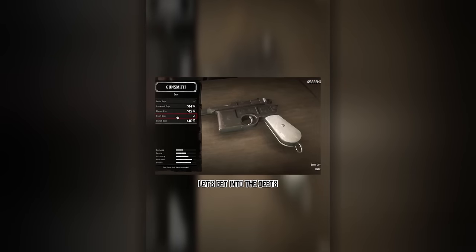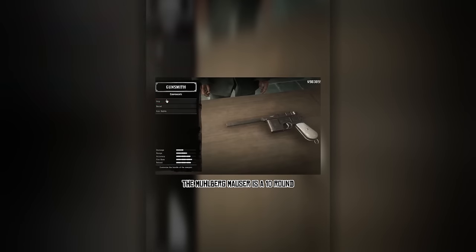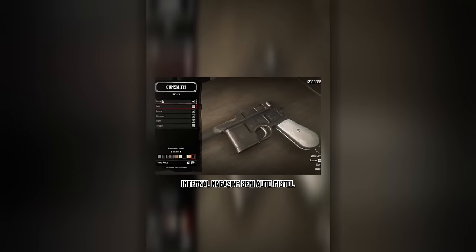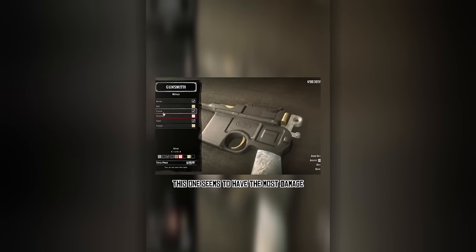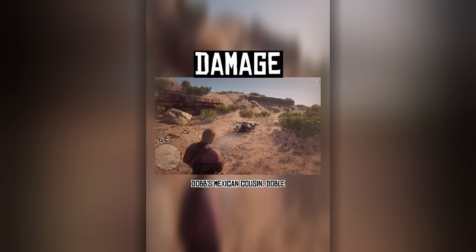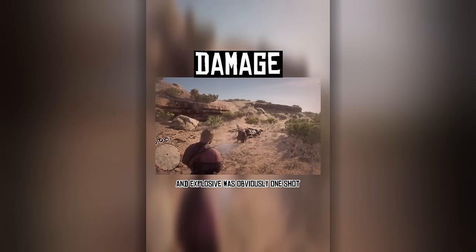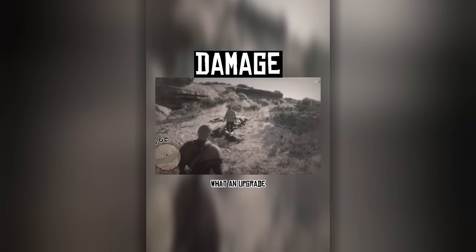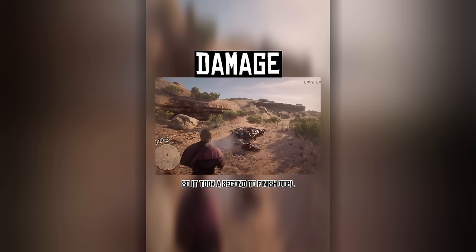My personal favorite pistol — let's get into the details. Imported from Germany, the Mohlberg Mauser is a 10 round internal magazine semi-auto pistol. A relatively new weapon by 1899, I love the gun for looks and functionality. Out of all the pistols, this one seems to have the most damage. All ammo types took 3 shots to finish Dob's Mexican cousin, Doble — except Express, which took 2 shots, and explosive was obviously 1 shot. What an upgrade. As with all the pistols, the strengths of the Mauser are showcased when dual wielded. The 3-shot kill was still here, though sometimes it took only 2 bullets.